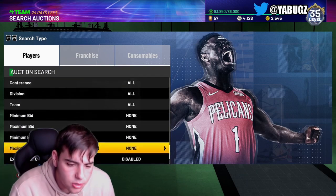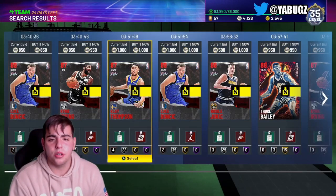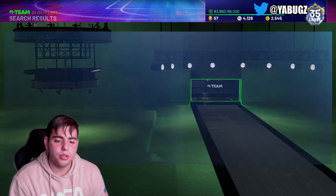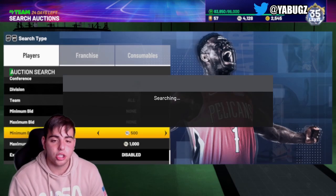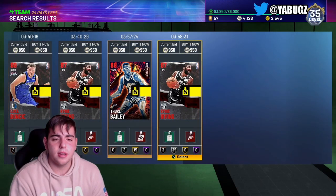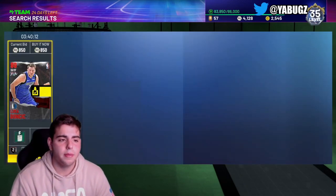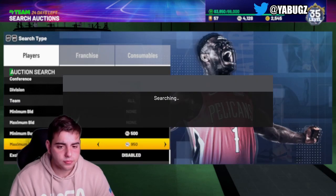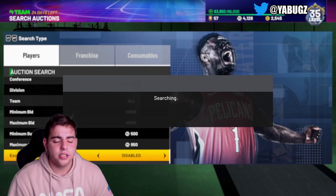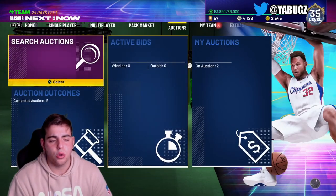The budget baller filter — since Chris Paul is a very cheap Ruby, Thurl Bailey does kind of ruin it, but you can still get a lot of rubies for dirt cheap. You can invest in a couple of these rubies and just pray they get a challenge. Like Brandon Clark — shaking bake was talking about how he got Brandon Clark for 1000 MT not too long ago, then they dropped his challenge and he went up to 15K. That's another very easy way to make MT. If you have some extra MT, like 10K, just buy a bunch of 1K players that are gold or higher and pray they get one of those content releases. They usually do rubies, emeralds, sapphires, and golds — usually never silvers.